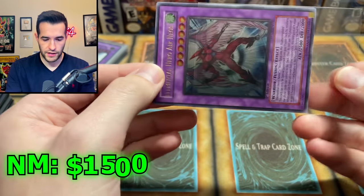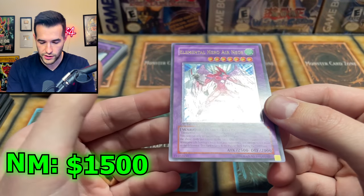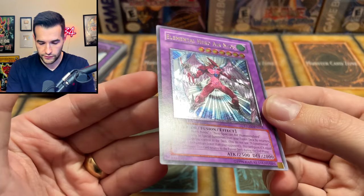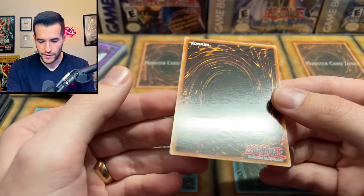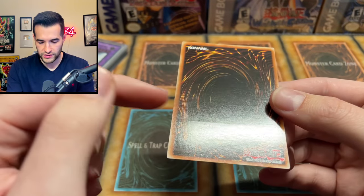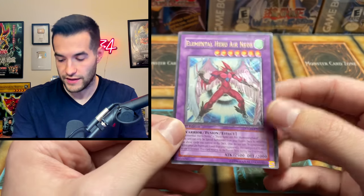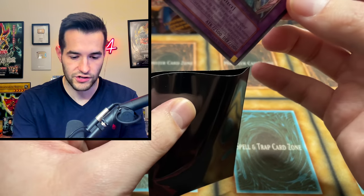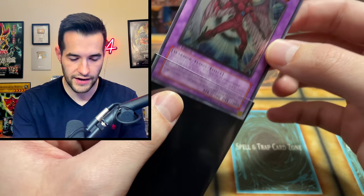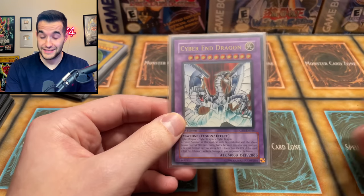We have Air Neos — we had a triple sleeved card, which is nice. Air Neos, the Forbidden Yu-Gi-Oh card, Ultimate Rare. This card looks really nice on the front, nice on the back. It does have the imprint, which is not really a condition thing. We're not looking for PSA 10 condition — just at least near mint, and that's all we're really looking for. That is definitely near mint Forbidden Yu-Gi-Oh card. Beautiful — that's a nice card.